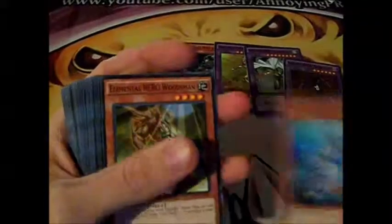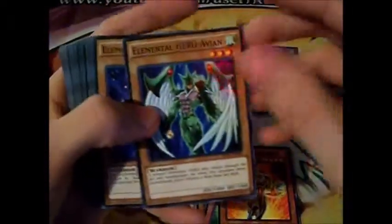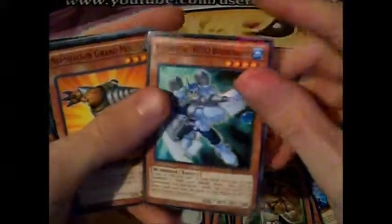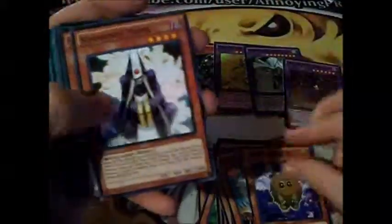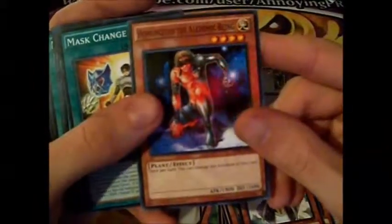Now the rest of the deck: Elemental Hero Ocean, Woodsman, Voltic, Heat, Avion, Neos, Neos Alias, Blade Edge, Necroshade, Wild Heart, Bubble Man, Grand Mole — that's a pretty good reprint. Master Hero Honest, Card Trooper, Incroyable, Summoner Monk, Homunculus.